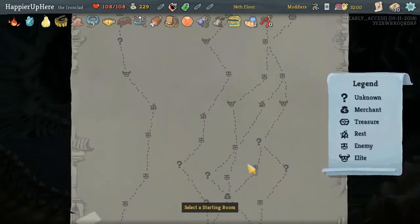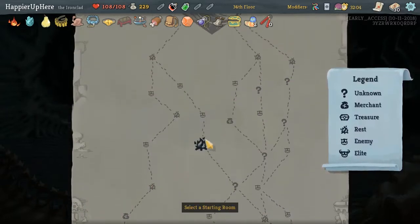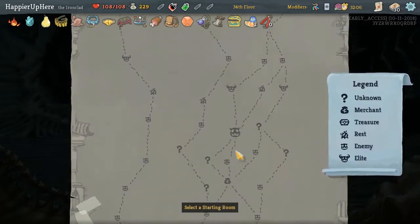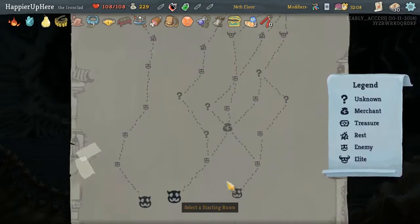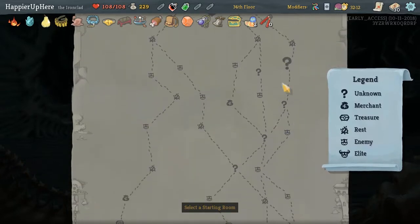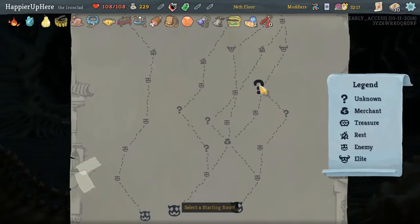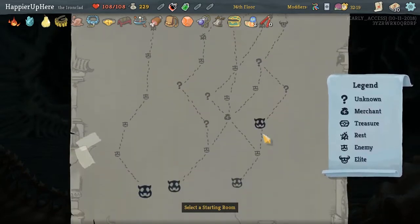Only 1 Elite path all over the place - these are the Elites and no others. Exciting. I guess if that's the case, let's maximize question mark rooms. There are 4 at the end, 10 on the right. Let's do that.